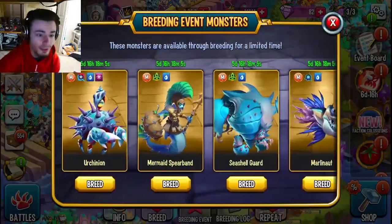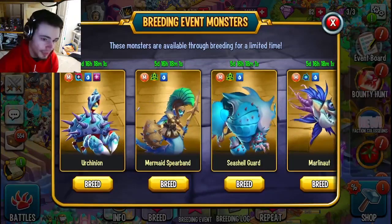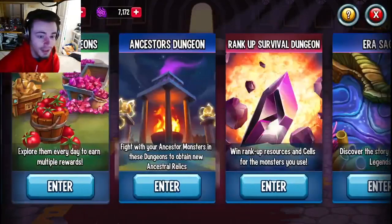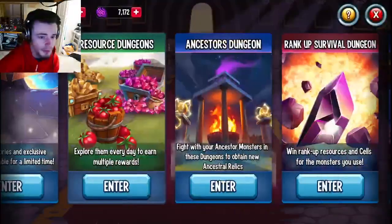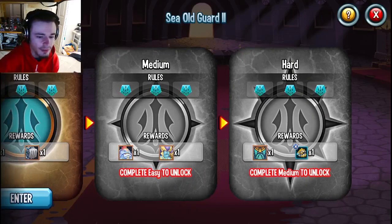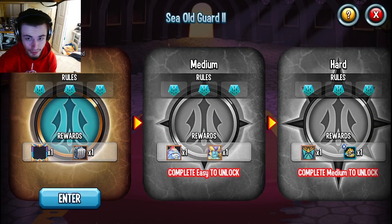All you need to do is breed any monster in that book inside of this breeding event — you have five days and 16 hours to do it. Then go on into the dungeons and fight inside of those era sagas, and you will get a ton of gems. You don't only get gems from the easy level — you can also get gems from the medium and hard levels as well, so make sure to do all three to get the most gems possible.